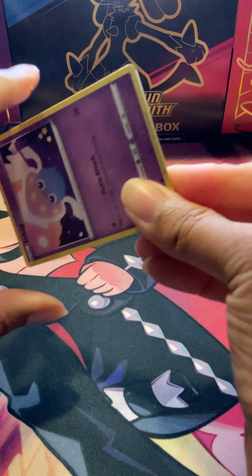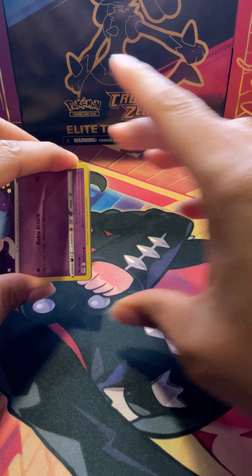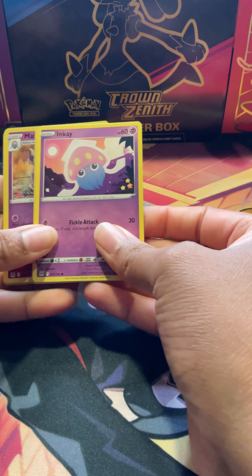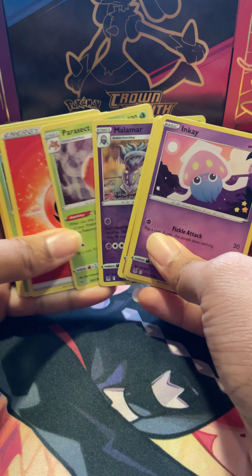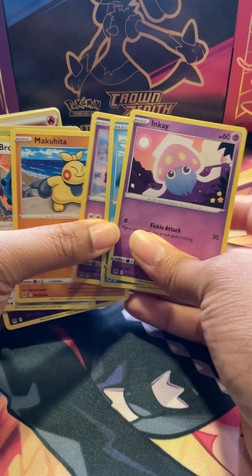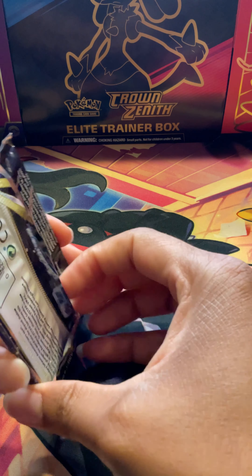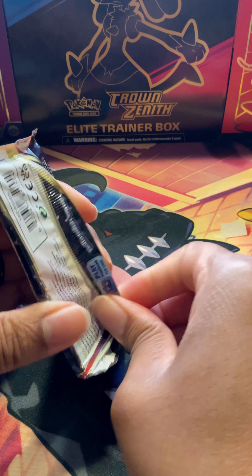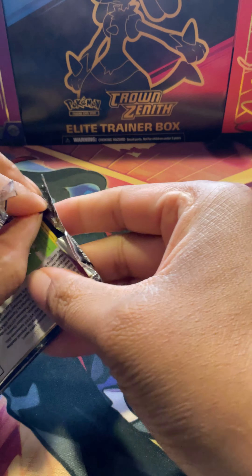Two more packs and then we still have the remaining packs from the booster box that we bought separately at the comic book store. We're just peeking — it's a Malamar and a Parasect on a white border. I would love to find more Trainer Galleries in there, that's always fun. All right, last pack for the booster bundle.